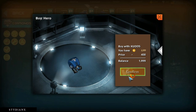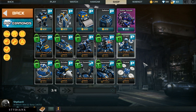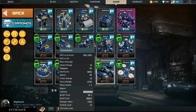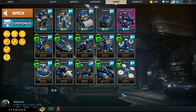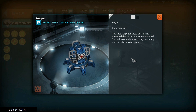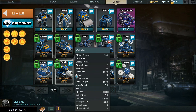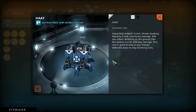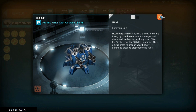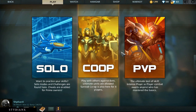Let's buy the Hero unit. Something to look forward to is the Aegis — a sophisticated and efficient missile defense turret. That looks badass. And the HAAT — look at those guns. We're pretty much gonna buy that too. That pretty much ends the gameplay portion of the video.